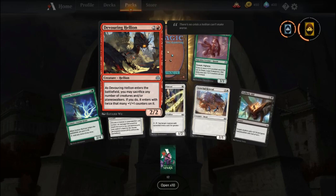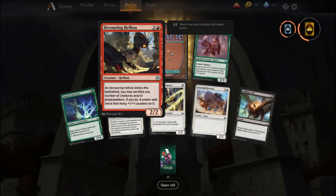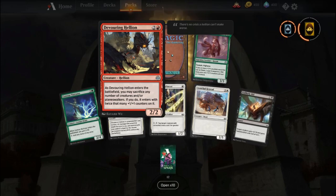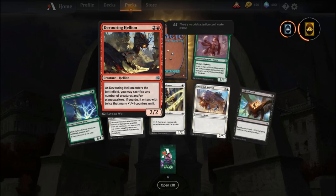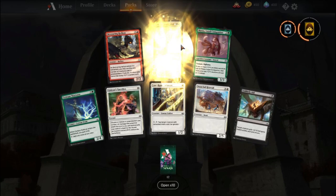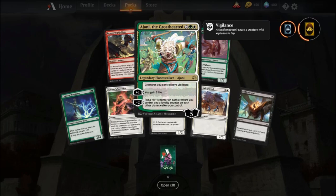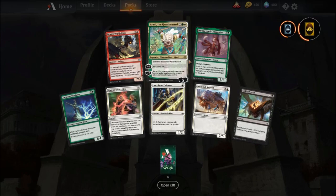Devouring Halion — enters the battlefield, you may sacrifice any number of creatures and or planeswalkers. If you do, it enters with twice that many plus one plus one counters on it. That's pretty decent. If you run a black-red aggro deck that spawns a whole bunch of zombies, you could get some pretty cool counters on that. No way! Ajani the Greathearted! We've gotten three planeswalkers in a row. I know War of the Spark has a lot of planeswalkers, but seriously, this is awesome.